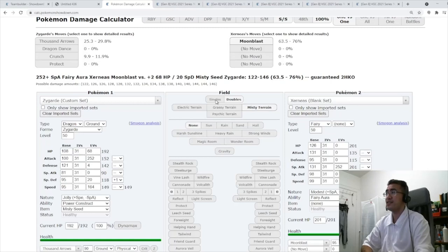Even the Modest Xerneas with the Misty Seed — you're going to live. This is the whole point of the Misty Seed build with Tapu Fini: you can live the Xerneas Moonblast. The thing is, I hope you have something else that can KO it, because Thousand Arrows doesn't do much. But we have ways to deal with Xerneas. Just understand that you do live the Moonblast from a Modest Xerneas — that's the point of this build.